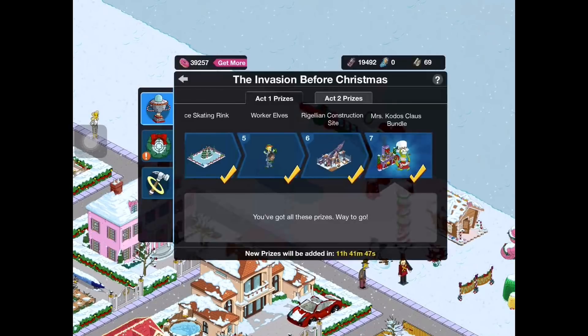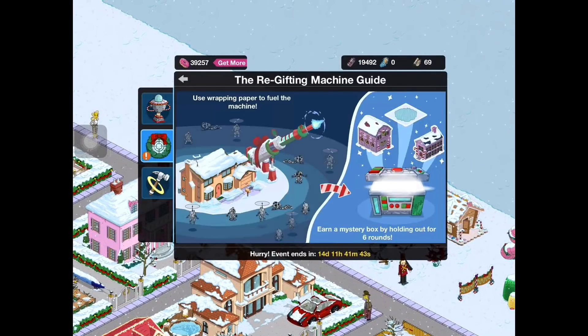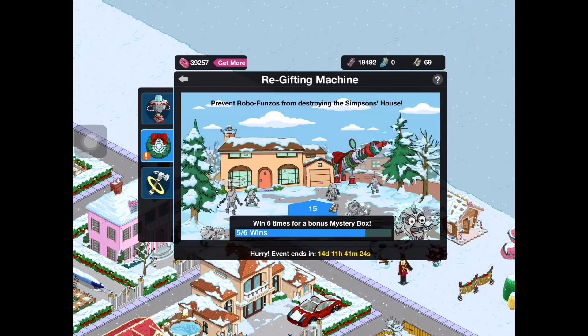So just for reference, we're going to check out the Regifting Machine guide so you guys are aware of what we're doing. Basically you use wrapping paper to fuel the machine, and once you get a certain amount of blasts, you earn a mystery box by holding out for six rounds. From there you can earn some prizes. Currently I've done five out of six for this section, so we'll do this real quick.